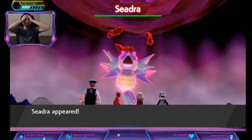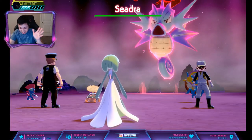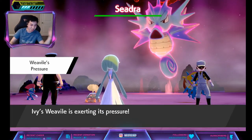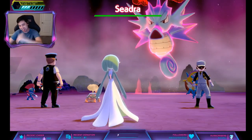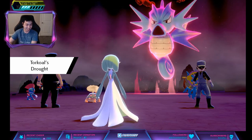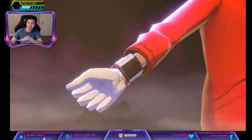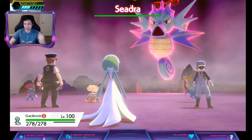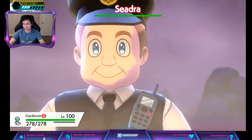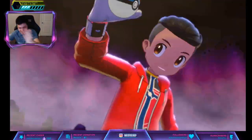You can also get Seadra from the same purple beam den — 25 percent for three star and 25 percent for four star. You can get hidden ability Seadra here as well. So just go for either one and then breed it or evolve it, whichever you want. Seadra is not a dragon type, so it's at least weak against electricity.